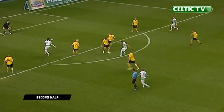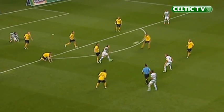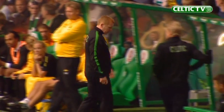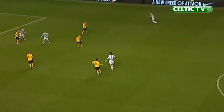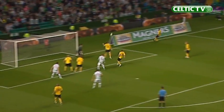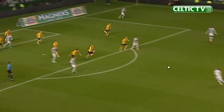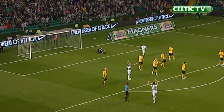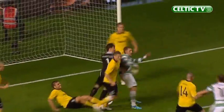Stokes with a chance on the edge of the box, tries to thread it through. Samaras side-foots it — sliding challenge there, but a good save again from the Elfsborg goalkeeper. Samaras inside the left channel, cuts inside two Elfsborg players, finds Lustig — great ball. Lustig delivers a good cross into the six-yard box; it comes up off an Elfsborg head, the goalkeeper punches it out. Brown takes a shot, it takes a deflection and just spins wide — corner kick. What a travelling shot from Scott Brown.